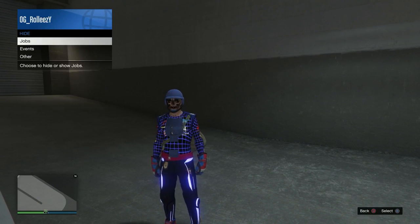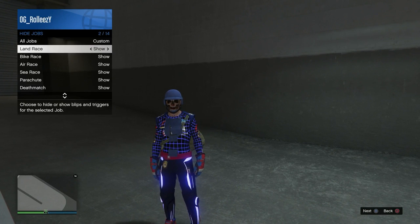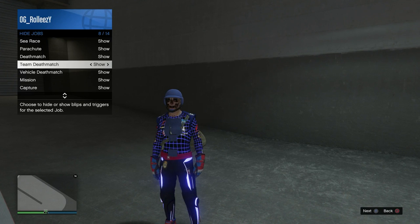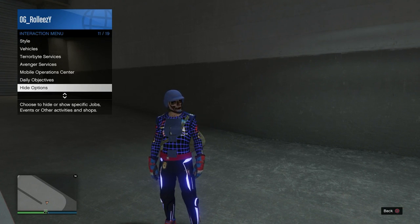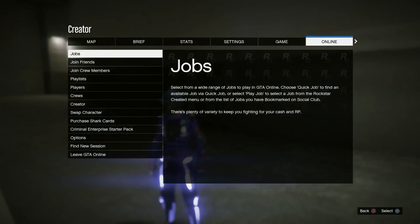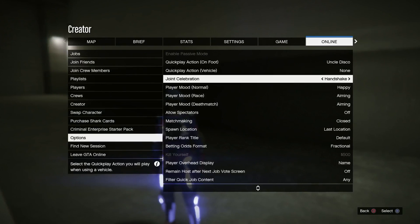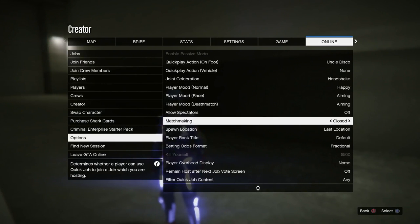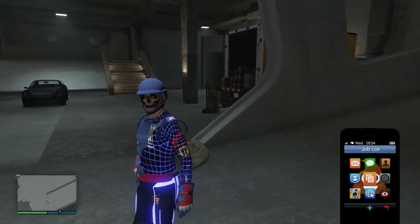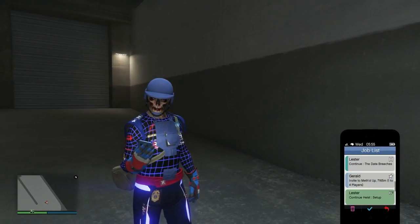Open up your interaction menu and go to hide options. Make sure you can see all the jobs — where it says 'show', make sure they're all set to show, especially these two deathmatch ones. Once that's set up, press pause, go to Online, then Options, and where it says matchmaking, set that to closed. It does help with the solo god mode part.